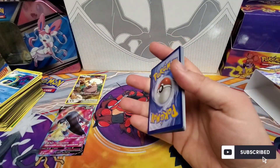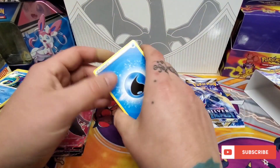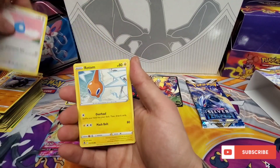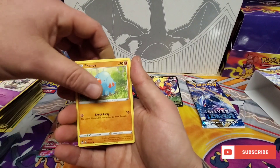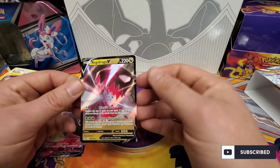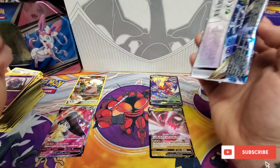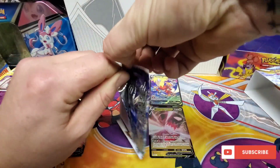We have one pack left after this one, let's get the goods. We got Lopunny, Braixen, Dawnfawn, Swablu, Rotom, Bunnelby, Dreepy, Flabébé, Misdreavus, and Regidrago. Let's go Regidrago! So we got technically kind of the opposites, right? We got a Full Art Trainer Gallery and a V, and then the other one got a Trainer Gallery and a Full Art V.